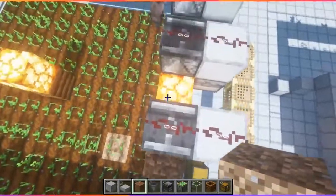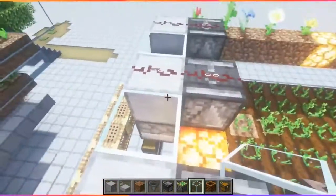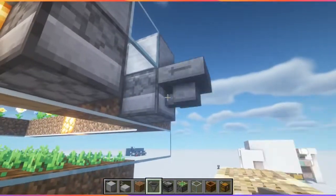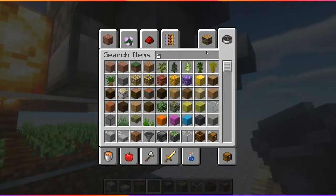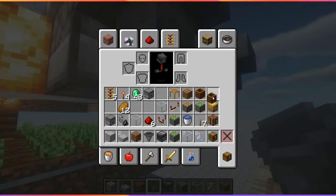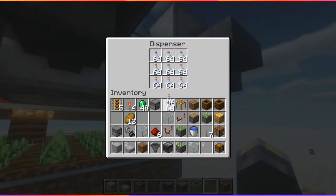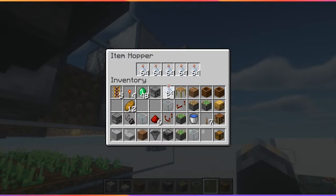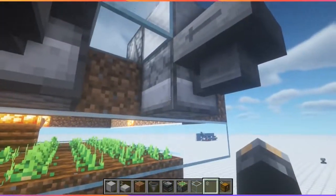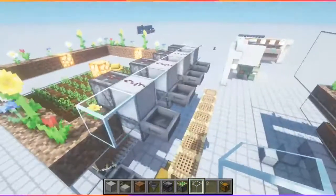Go ahead and put dirt in between these spots and you can add more flowers there. Then put some glass here before we forget — we want to make sure that the bees are going to be contained, and then we can work on the collection system. Put a hopper into the back of each of these dispensers and fill those up with glass bottles. Both the dispensers and the hoppers should be full of glass bottles. You can also put shears in one of these and fill all the space with shears in order to get some honeycomb — that's what I did on the other farm. Put glass on the ends here as well, and this glass is going to go all the way around eventually.